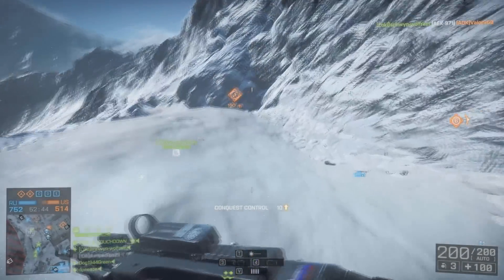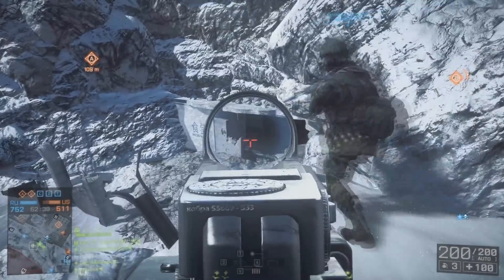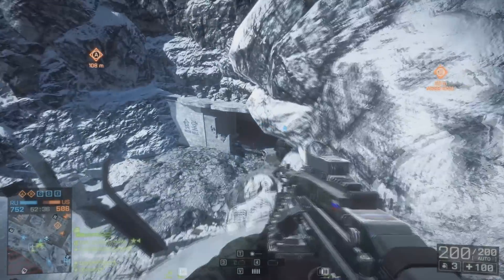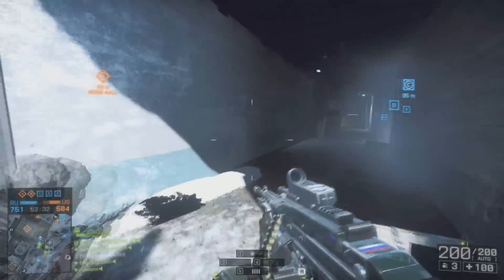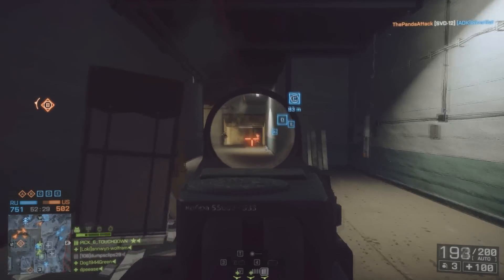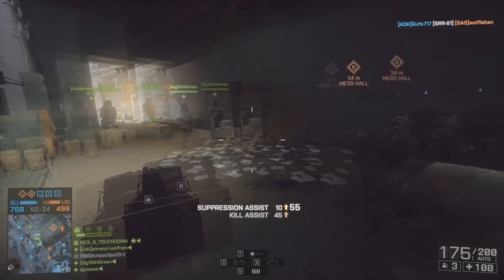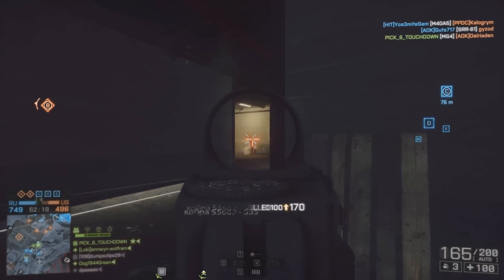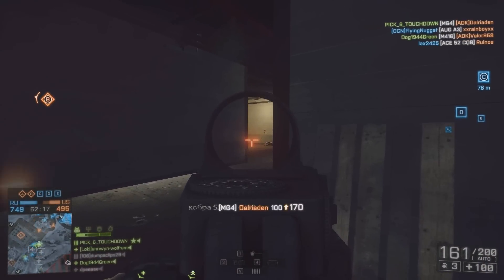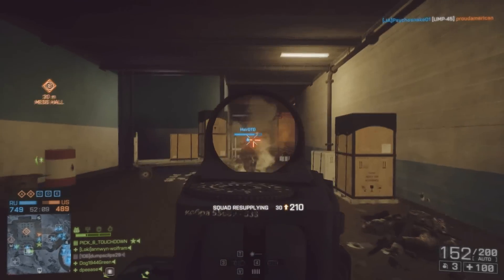In Operation Locker here, with the odd number of flags, most levels on average you'll keep your two flags, and then it's a fight for the middle — always a fight for C. I've found the first team to get C and throw all their people near C, with maybe a couple stragglers to make sure the flanks on the outside snow portion are covered — it's a wrap, you'll win. Flanking is huge. In the opening clip I had the choice to go for B or A and take flags further into their territory.